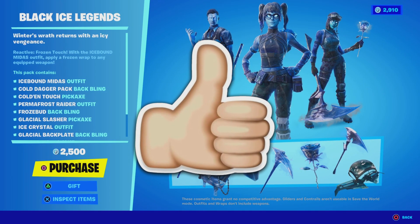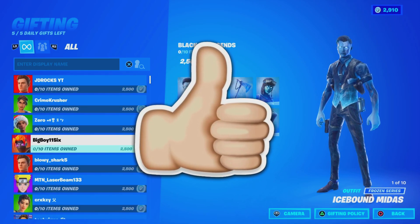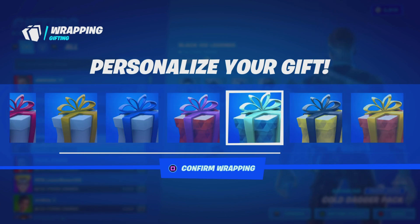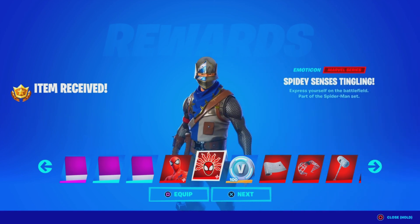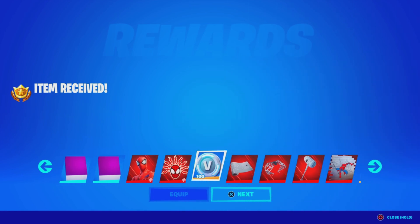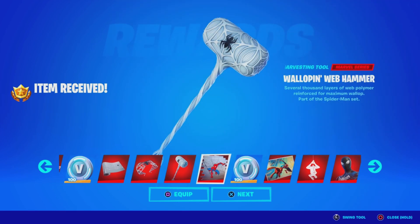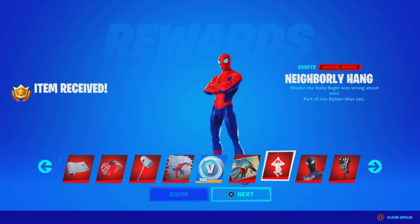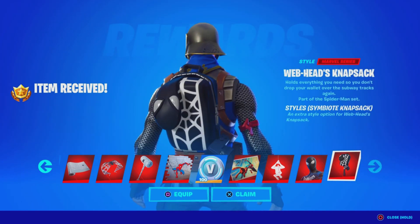Leave a like in the next 5 seconds if you want the Black Ice Legends pack here in Fortnite. Before we get started with today's video, I would like to let you guys know I am gifting my subscribers free battle passes and free skins and any cosmetic from the item shop. If you want to receive a gift, simply subscribe to the channel, turn all notifications on, drop a like on this video, share the video, and comment down below your Epic Games username letting me know which cosmetic you want from today's item shop.